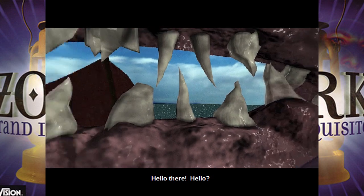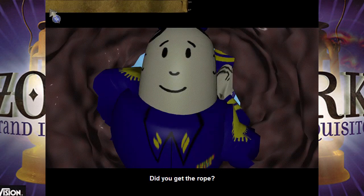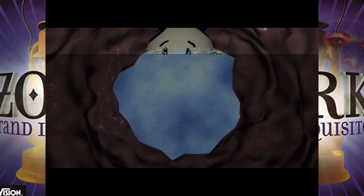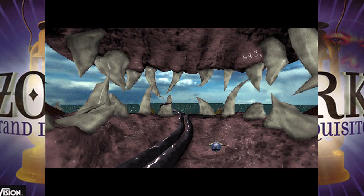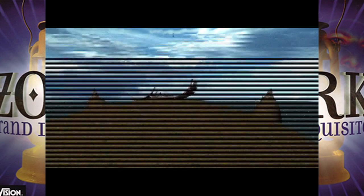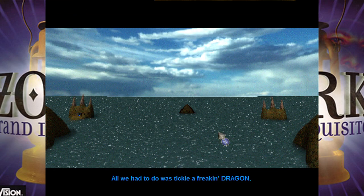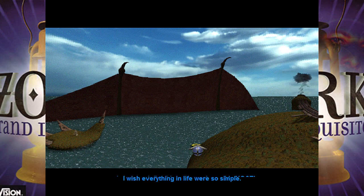We're going to use this tooth to pop the inflatable. There she blows! What goes up must come down. And that's how we get the coconut out of the dragon's mouth. All we had to do was tickle a dragon, fly into his mouth, send a guy to his doom, and shoot an inflatable sea captain out of his nose. I wish everything in life was so simple. And he's still sleeping.